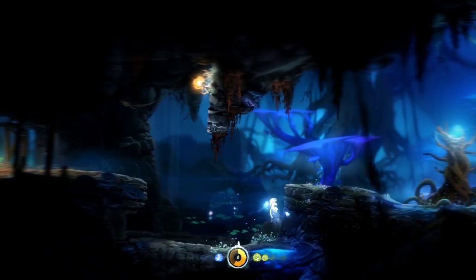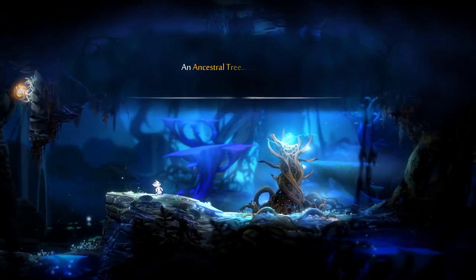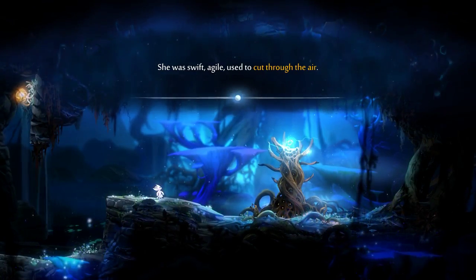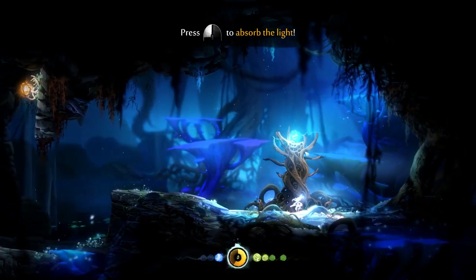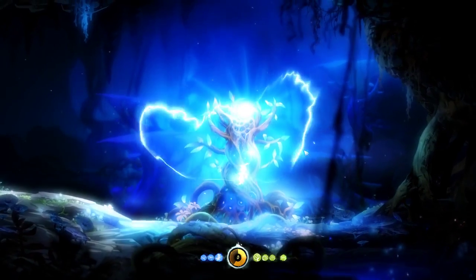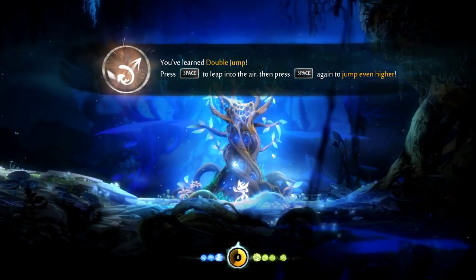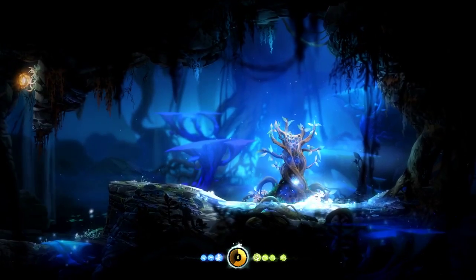Oh, too late. I think we're trapped. Liru lay here. She was swift, agile, used to cut through the air. You have learned double jump. Press space to leap in the air, then press space again to jump even higher. Very nice.